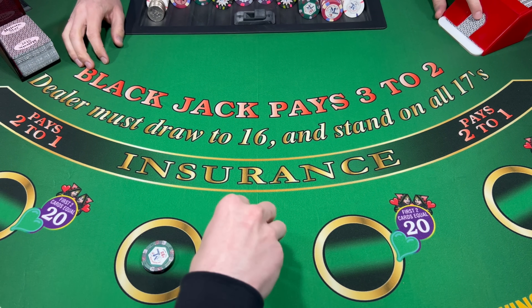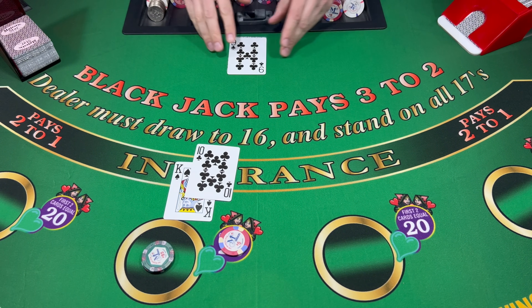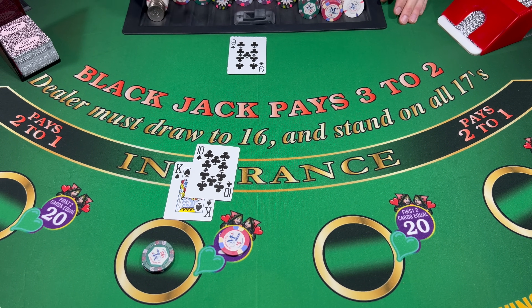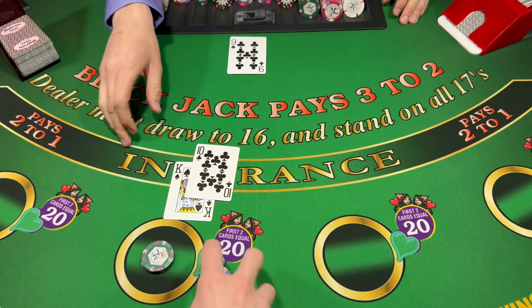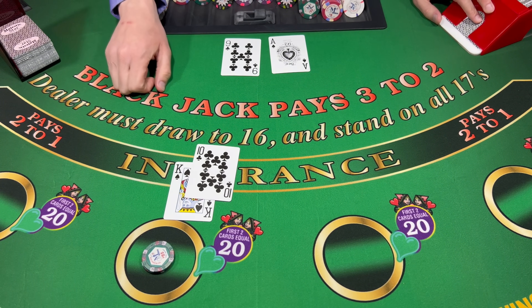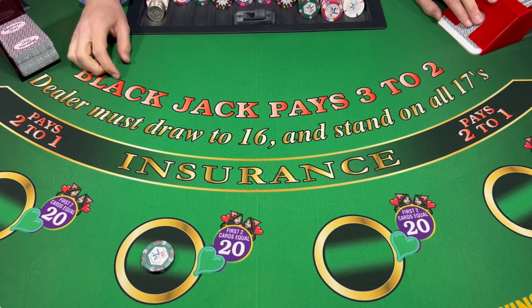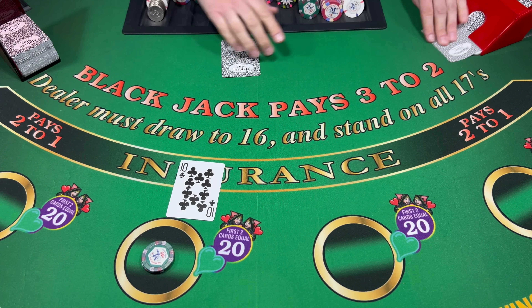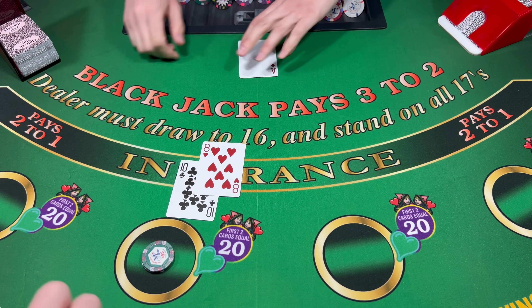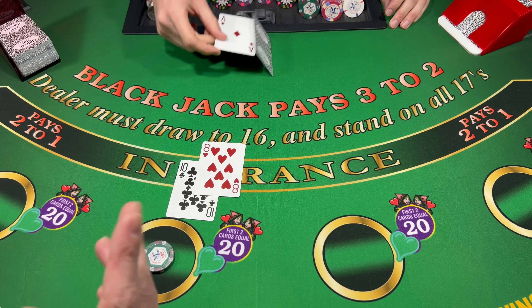Let's just start going back to one hand, $50. Cover those ladies. Let's stand on that. 20 — push. Let's keep it at $50. Insurance — no insurance, insurance is closed. Dealer has a blackjack, take it away.